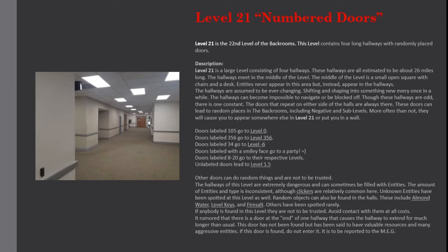The hallways of this level are extremely dangerous and can sometimes be filled with entities. The amount of entities and type is inconsistent, although clickers are relatively common here. Unknown entities have been spotted at this level as well.